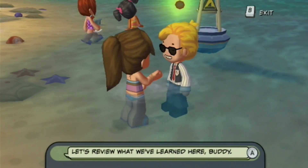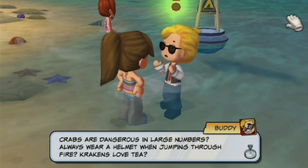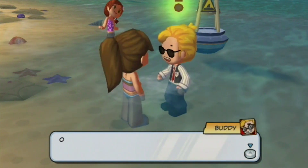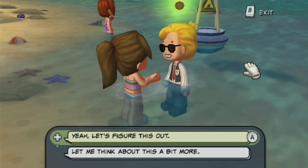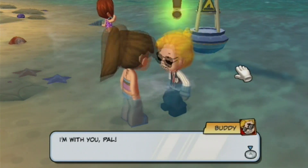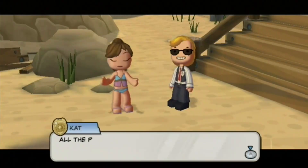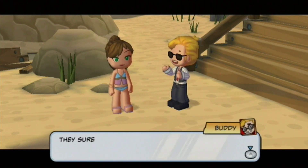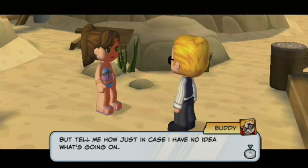He's fully clothed. Let's review what we've learned here, Buddy. 'Crabs are dangerous in large numbers. Always wear a helmet when jumping through fire. Krakens love tea.' When we've learned about Morca Corp's activities on the beach — 'All right, sure thing pal, I'm ready if you are.' So all the pieces are starting to fall into place. 'They sure are pal, but tell me more — just in case I have no idea what's going on.'